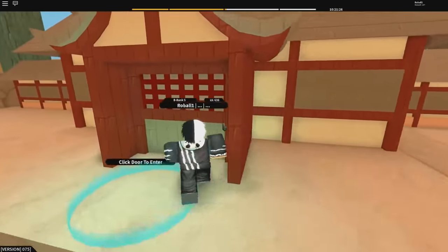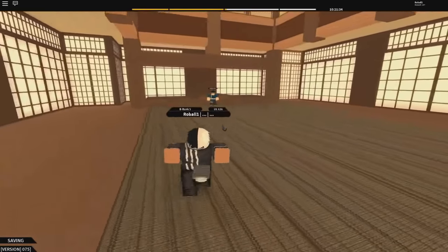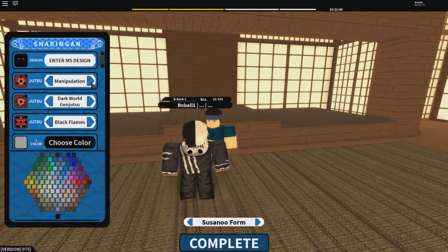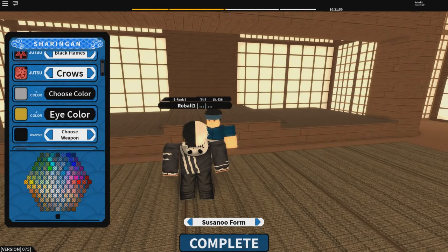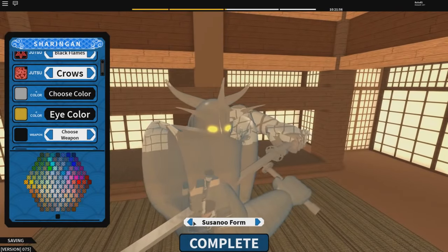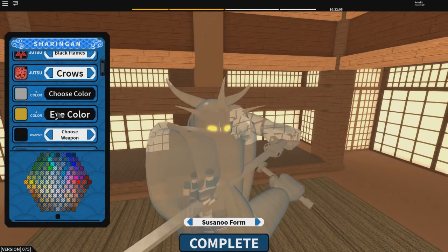That was me on my alt rolling for it. When you're trying to go to the Chia base, be really careful — you can't just walk into the building or it'll constantly try to kick you out. Once you're inside, you talk to this NPC and customize your personal Susanoo. The only form you genuinely need to look at when customizing is the armored form, because the other forms are all going to look the same regardless.